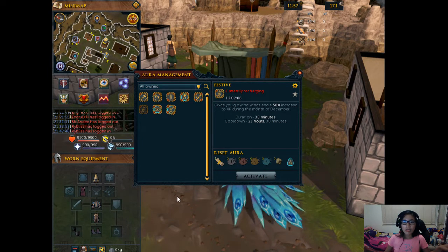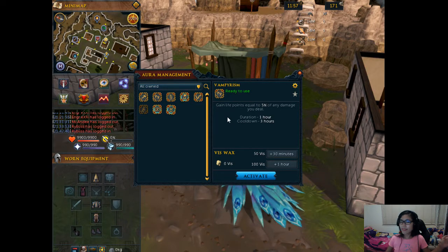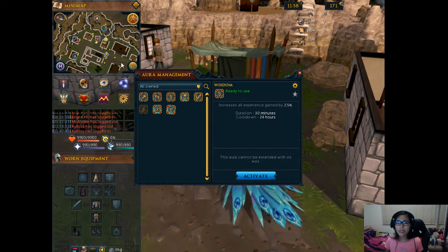Let me share the auras I've got. The first one was the Lumberjack — I was doing woodcutting, so I got the Lumberjack aura which is good for woodcutting. Next is Vampirism — my friend recommended this to me because I was doing Slayer. It's really useful because this aura lets you gain life points equal to 5% of any damage you deal, so every time you fight, you gain health back — really useful for Slayer tasks. And then I got the Wisdom aura, basically for extra experience.